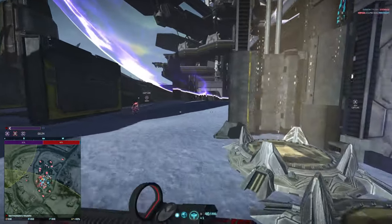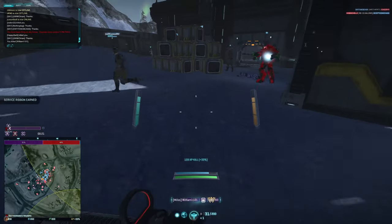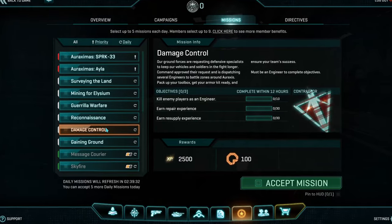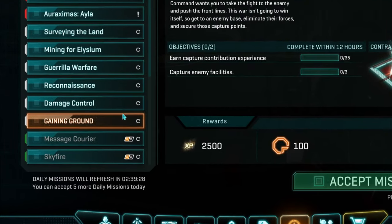Hello, you awesome possums. Daily missions weren't always as generous with certs as they are now. Fortunately, they changed it up a bit so now you can get about 300 per day as a free-to-play player, which is quite a lot compared to what it was.